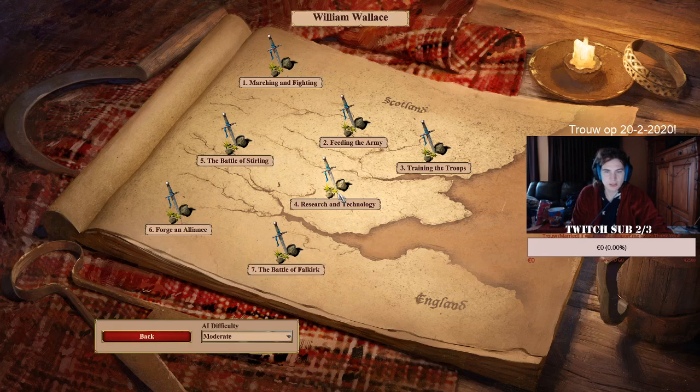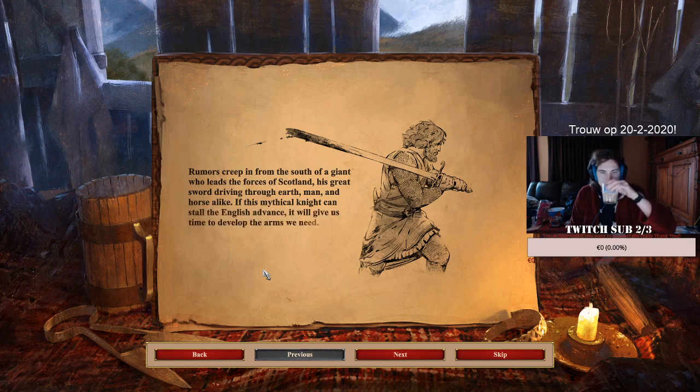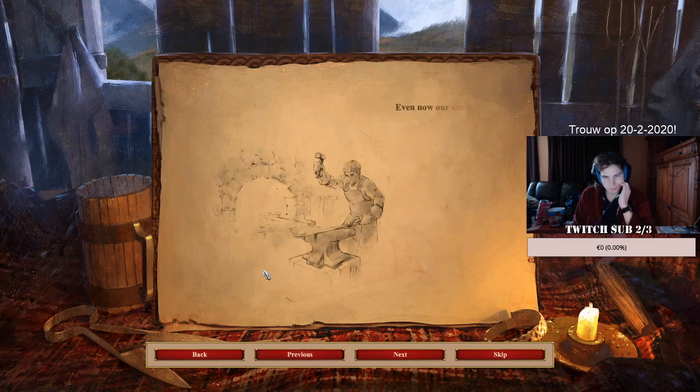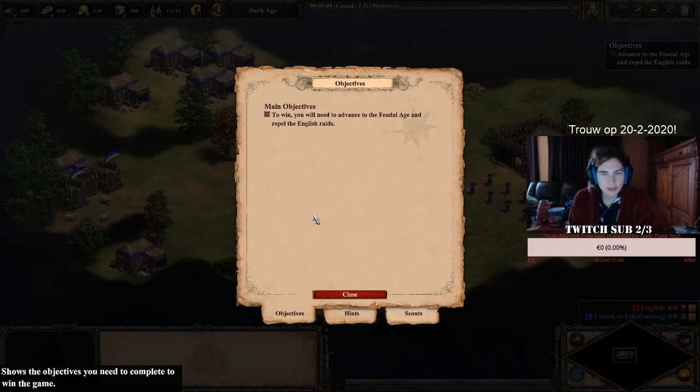For research and technology. Smiths are forging swords, and Fletchers are crafting arrows and crossbow blades. To win, you will need to advance to the feudal age and repel the English raids.